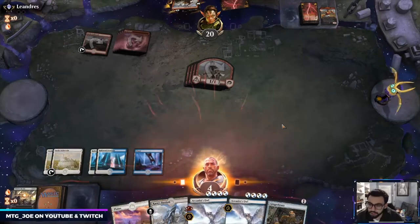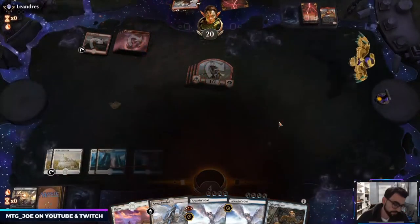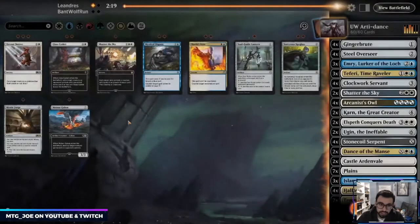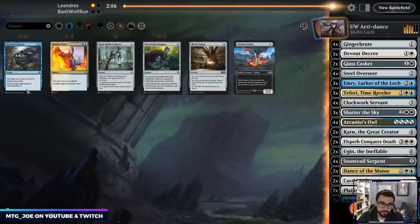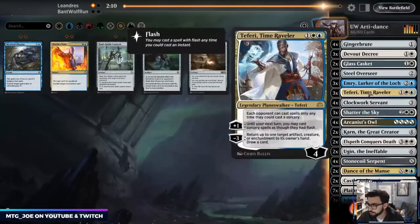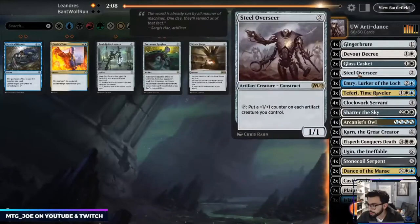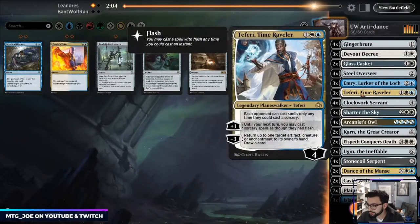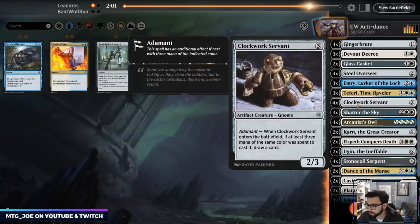Not going to show them more. Mono-red might just be pushing this out. Shatter, Glass Caskets, Devout Decrees — probably that would be it. Conqueror's Deaths are still pretty good. Steel Overseer is a little iffy. Teferi helps with the Embercleave portion.